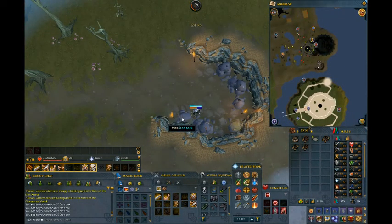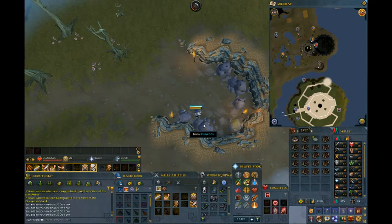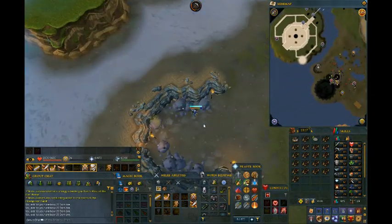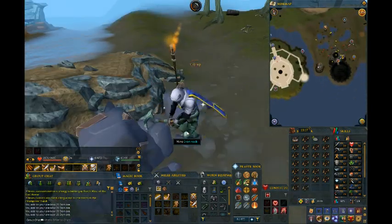I also have a goal of 55 Attack and Defense because I want to try and get the good drops from Hollow the Goblin raid boss. Those stats are required to wear the axe body plate and shield, which I think would be a nice upgrade — this is my best melee gear so far.